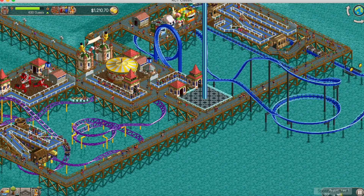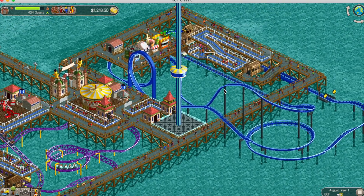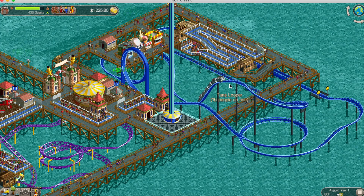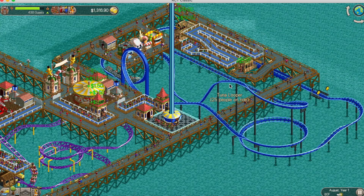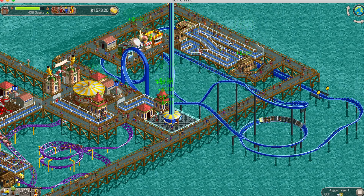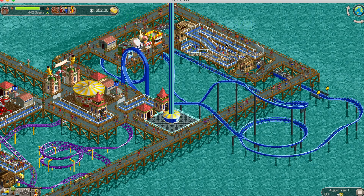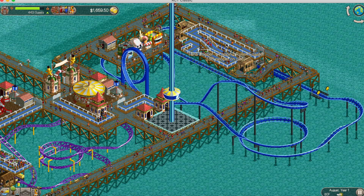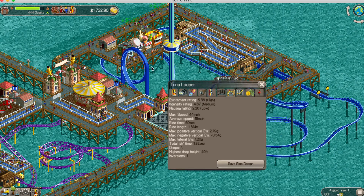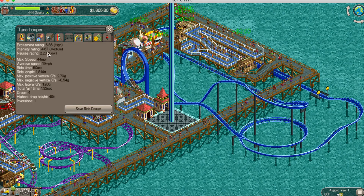It is almost the end of August year one and there have been a couple changes. The first is the steel looping roller coaster - I went ahead and put that in. This is basically a launch coaster. I used the launch track instead of launching from the station so I can get two trains on the coaster, which will help with revenue and throughput. It's got some pretty decent stats - high for excitement rating, intensity is medium, and nausea is low, which is good so hopefully we won't get too many sick people.